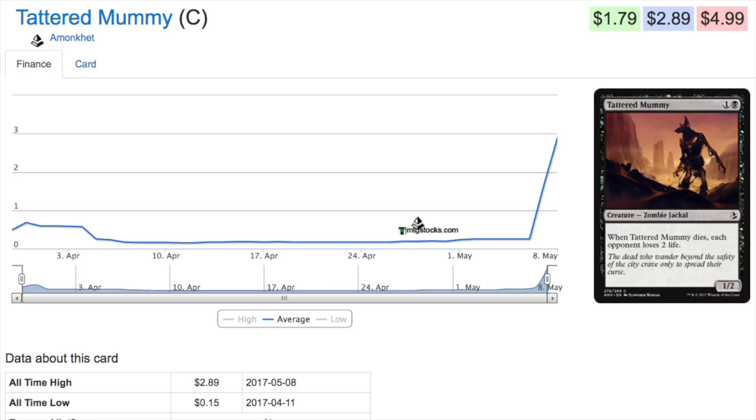Tattered Mummy is a common. At this point in time you might be searching for this common in your fat packs, booster packs, as well as booster boxes, but you won't find any. Why is that? It's only available in the introduction decks — you can only get it if you buy the Liliana, Honor's introduction planeswalker deck. We have seen this before with the Chandra deck and Flame Slash, where the price was artificially spiked.